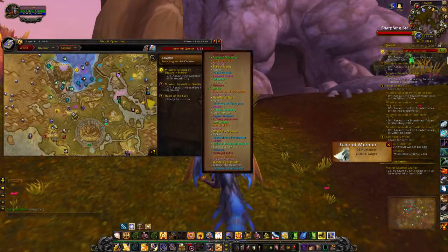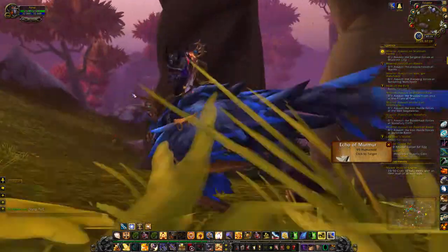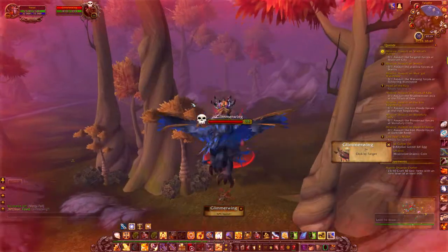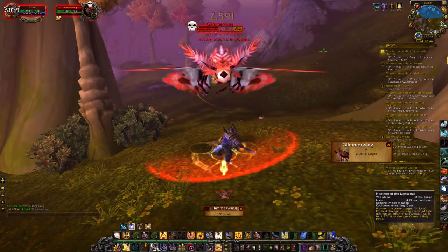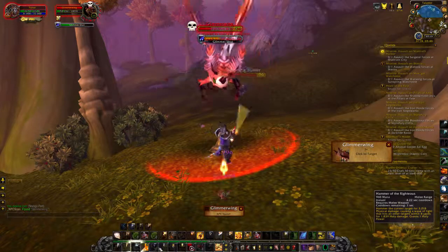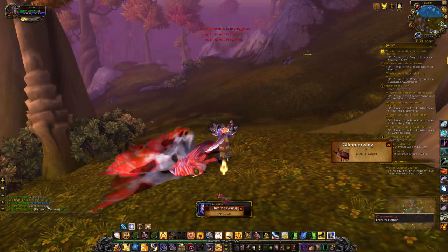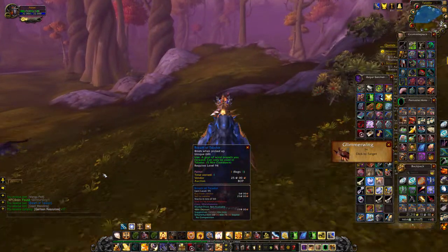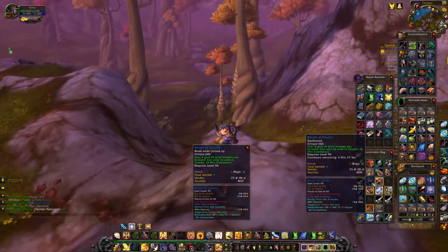Glitter Wing — that's what I was looking for. I may as well kill the rare while I'm here. There we go. Breath of Talador — a gust of wind propels you forward; can only be used in Talador. Unique 60. I don't know why it says you need 60 when you can reuse it.